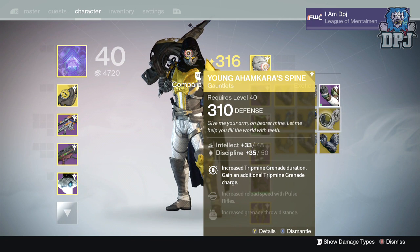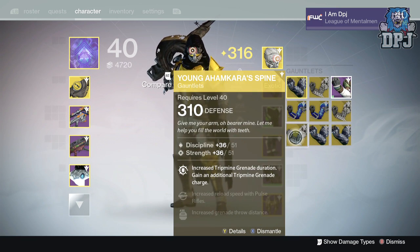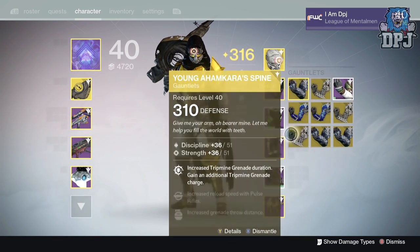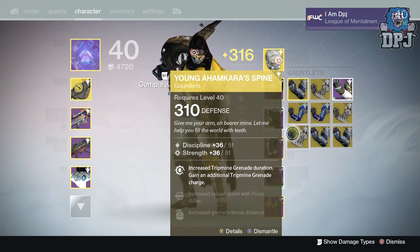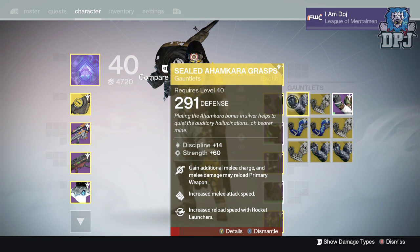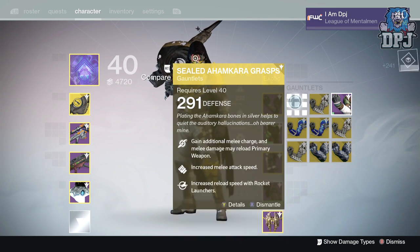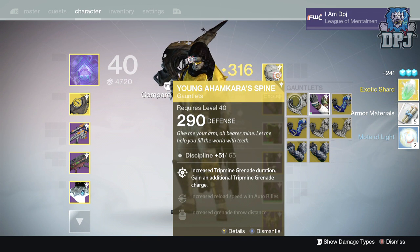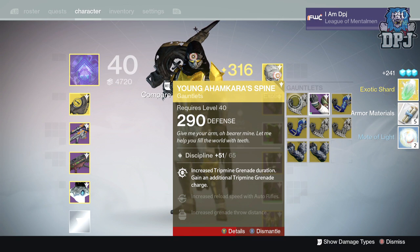These ones offer 48 intellect and 50 discipline, increased reload speed of fusion rifles, and increased grenade throw distance - not bad. Exactly the same with discipline and strength flow, so we're gonna keep these ones and unlock them just so I know. I can get rid of the others straight away since I've got no armors below 290. I'd rather take that exotic shard, mote of light, materials - these two not needed whatsoever.